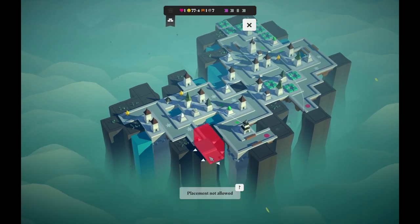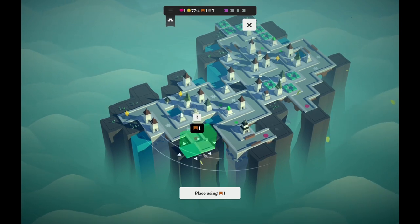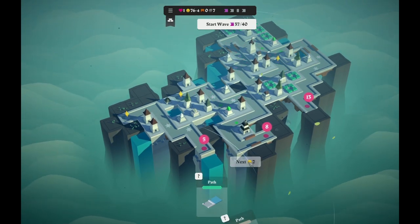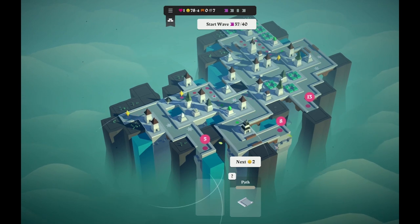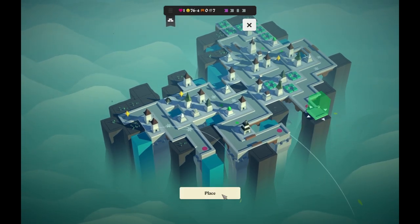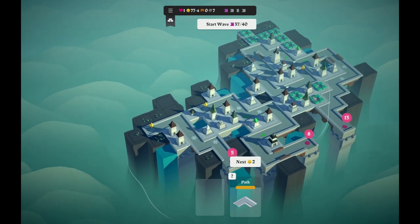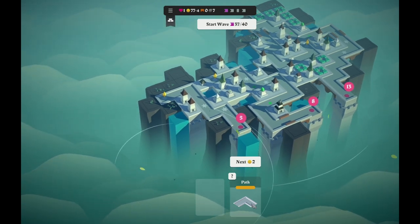I do have two corner paths with water tiles attached to them next, which sort of sucks. Where can I put these where they don't use bridges? I only have one bridge, and I basically have to continue this one. This is going to keep being a problem until I get a tower I can put over here. Oh hey, I can actually just place that one normally, right there. Lovely. Another corner tile.